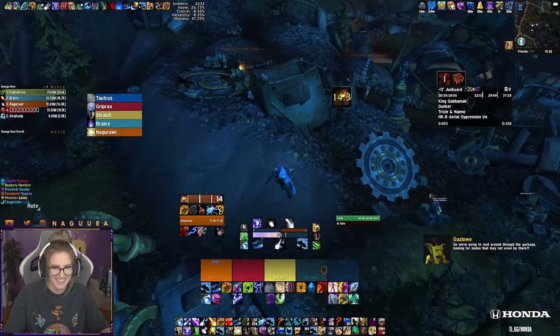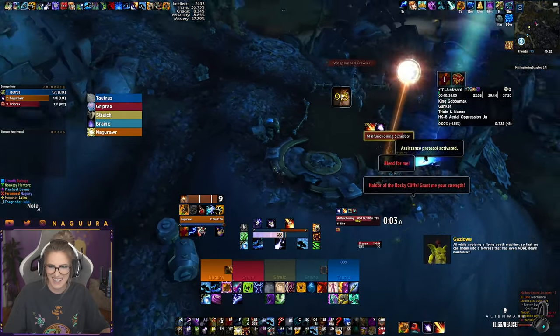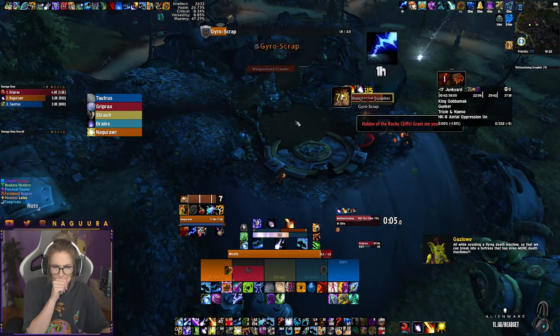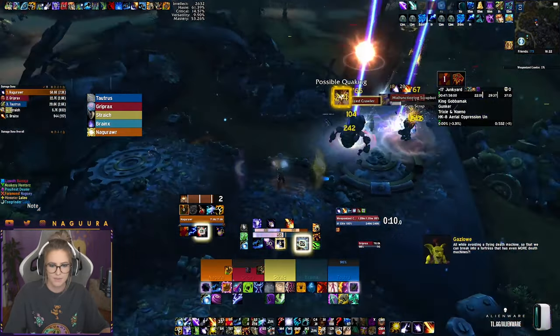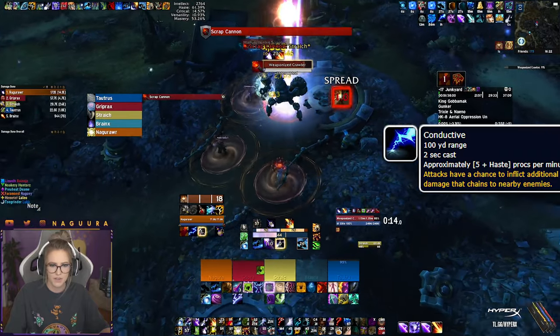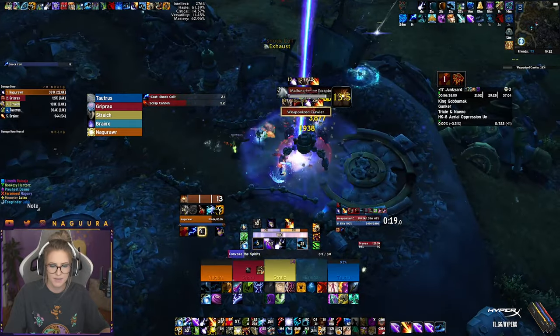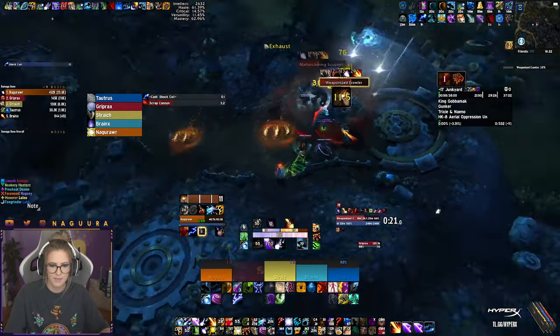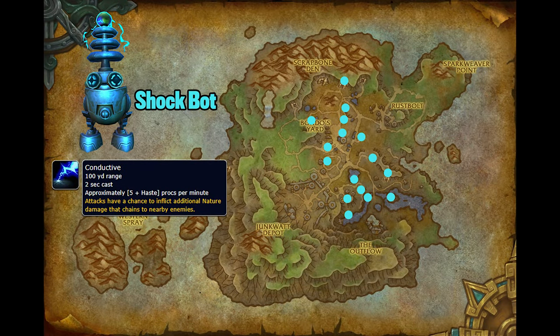Another important note are the bots scattered around the dungeon. There are three different bots and they are always in the same position. If you click on them, you gain a buff depending on which bot it is. Keep in mind that only one player can click on each bot, and every player can have all three different buffs at the same time. The shockbots give you a very powerful buff, proccing a chain lightning on enemies off of your damage spells once in a while. This buff scales with haste, so make sure to choose the haste stat for the shrouded affix. Ideally, you want to pick up as many shockbots as possible early on, so take a look at their position and create your route accordingly.